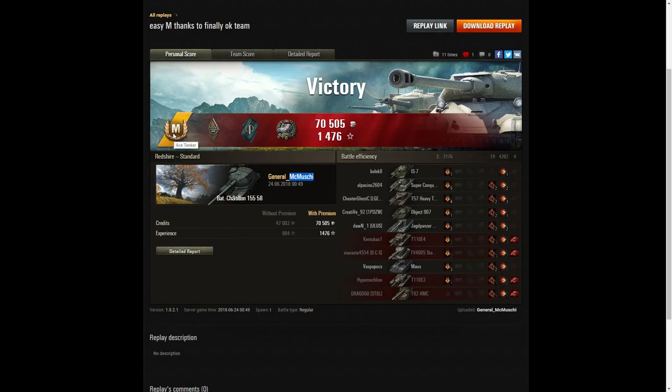She came out as joint top scorer, so let's look at the end-of-battle stats. It's an Ace Tanker for General McMushy in the Bat-Chatillon 155-58. She also picked up a Bruiser medal for getting at least 5 critical hits — she got 19. A Fighter badge for getting at least 4 kills — she got exactly 4. And lastly, a Kolobanov's medal, having done more damage than 10 times the hit points of her own vehicle, sometimes hitting more than one tank — in fact 3 tanks simultaneously.